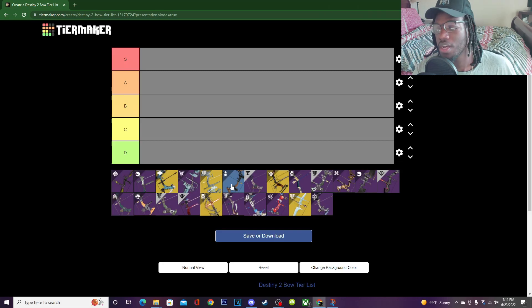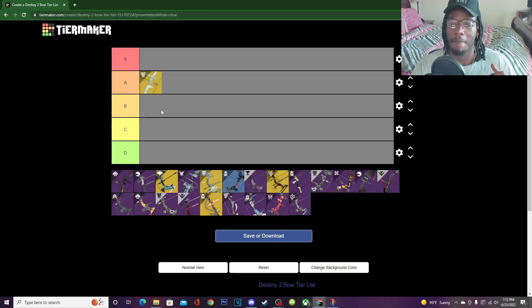First up is the Wish Ender. I'm the bow master but I don't use everything. The Wish Ender's gimmick is you can see enemies through walls, but it has a really slow draw time. I'm gonna say A tier because it's a really good support bow — like if someone's peeking a corner, this is the bow for that.